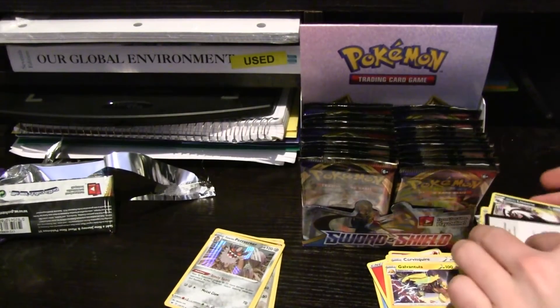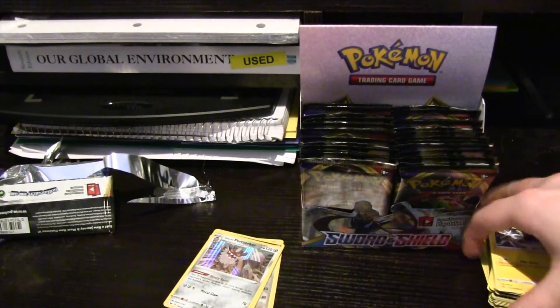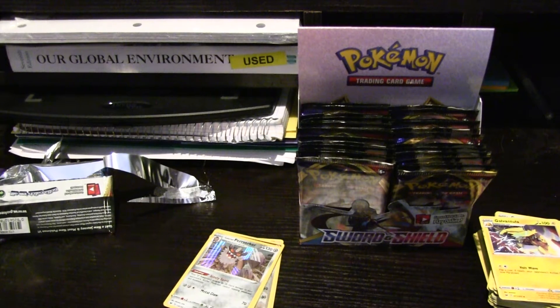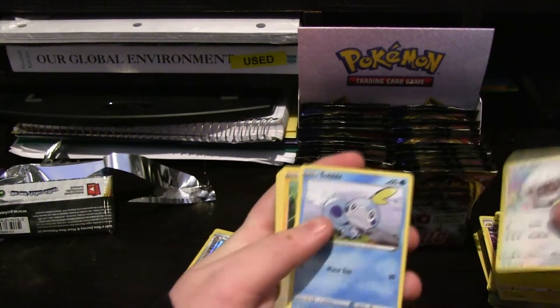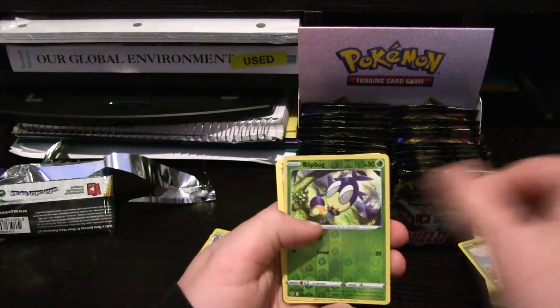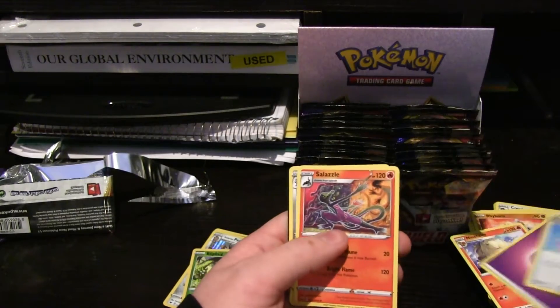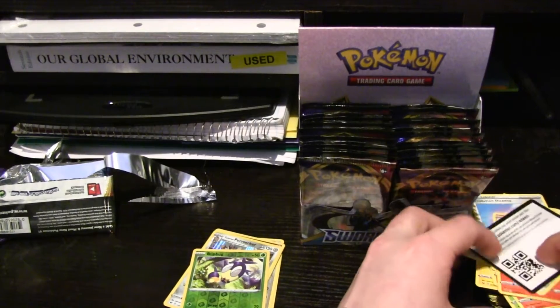A lot of Galarian stuff. So we got another Snorlax pack here — open it up. Snorlax pack with a Snorlax in it, maybe? That would be nice. So we got Wooloo, Sobble, Pincurchin, Blipbug, Rhyhorn, another Blipbug except Hollow, Ninetails, Energy, Incense, Salazzle, Bisharp.